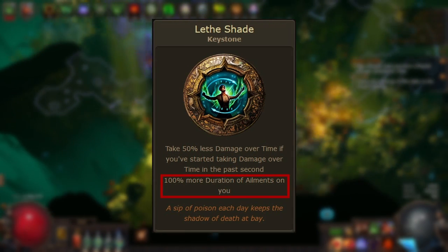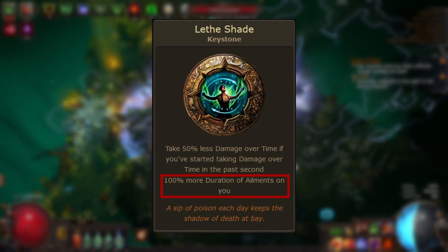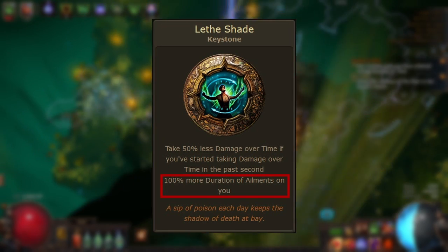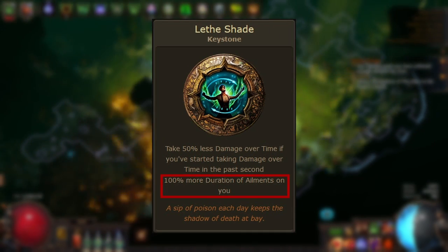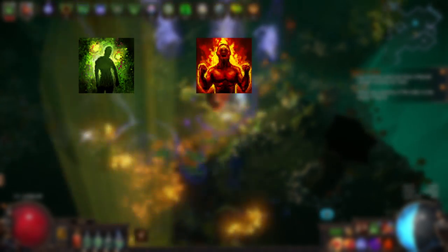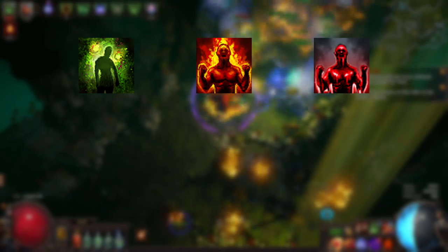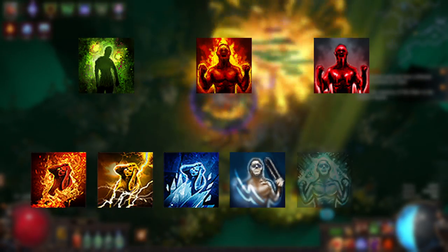This modifier is essentially going to double the duration of ailments inflicted on you by default, and it's not limited to damaging ailments either — it works on all ailments. There are currently nine ailments in the game: three damaging ailments — poison, ignite, and bleed — and six non-damaging ailments — scorch, sap, brittle, chill, freeze, and shock.